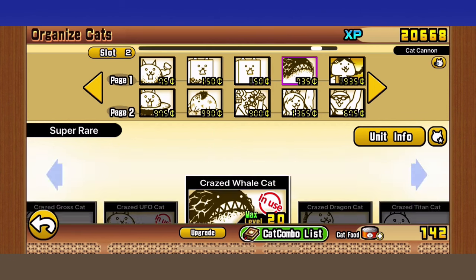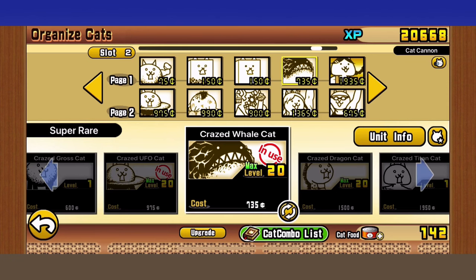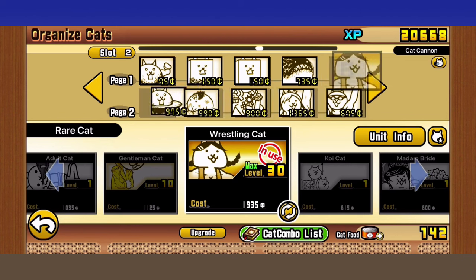Now let's talk about the second most important part of the lineup: the Crazed Lizard counters. The main one is Crazed Whale — the most accessible and powerful early-game unit you can get for this stage without needing true forms. Crazed Whale is truly the GOAT for the beginner phase. It can tank multiple hits from the Crazed Dragons even when stacked up, and deals great damage against them too. Perfect option.